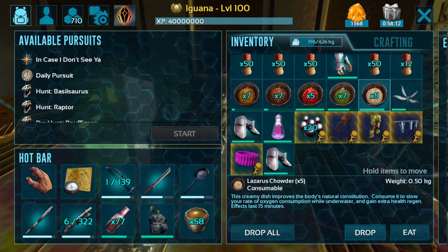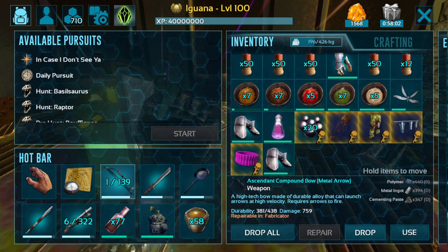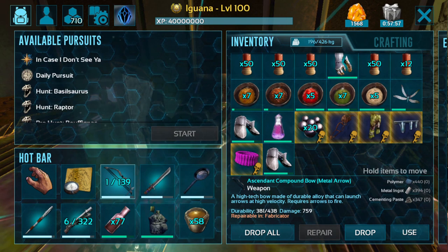Before you go into the boss room, make sure you have enough weapons. You're going to want to use an ascendant compound bow — that's my favorite weapon against the Cubozoa Multis. This bow has 759 damage and 438 durability, very high damage, and it does really well in this particular boss fight.